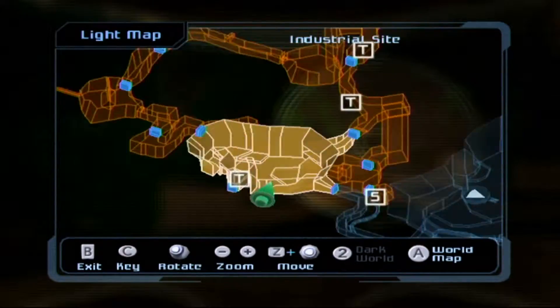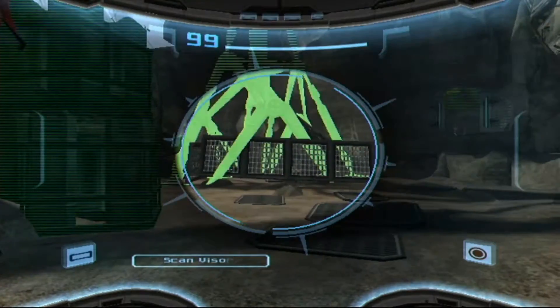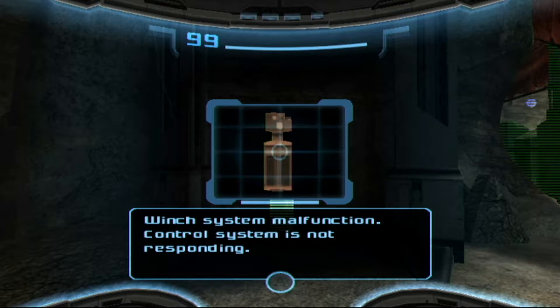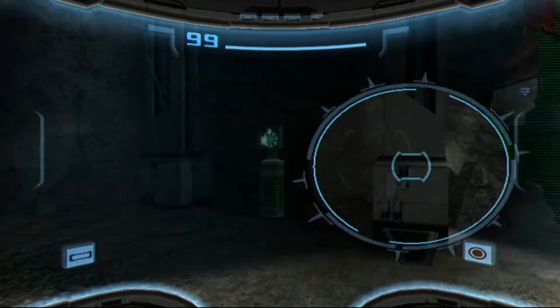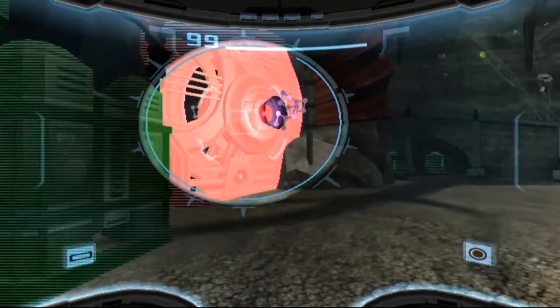I'm in this huge area. There is a T right there which leads to a secret room, but because I haven't got a translator file I can't do that. And this is going to move it back — winch system malfunction, control system not responding, return container to winch system. Well, that's brilliant — such reliable technology. You move it out first but then it won't go back.